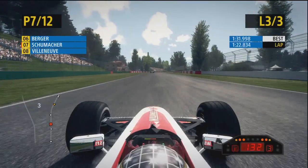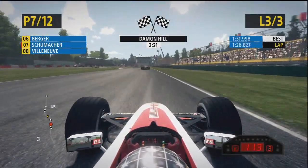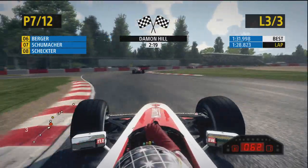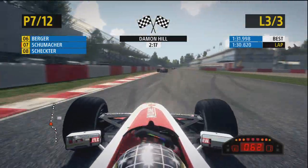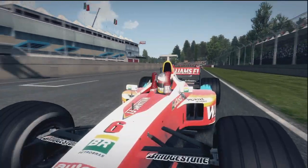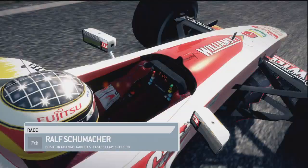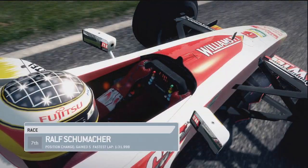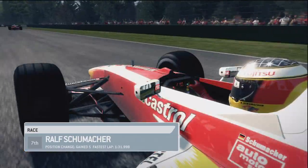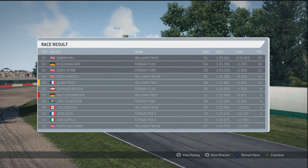Slight mistake there right at the end - I thought we weren't going to make any more mistakes but I threw in another one. Damon Hill winning the race, obviously in a Williams. Turn our way through the final corner and up to the finish line. I think that was seventh position in Ralph Schumacher's Williams - that's a nice result.